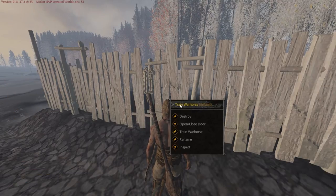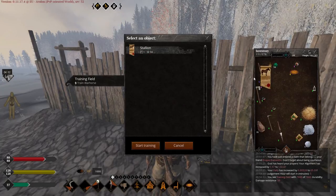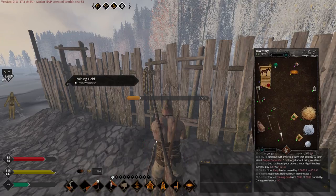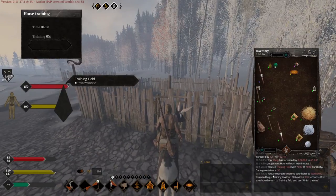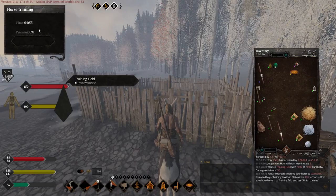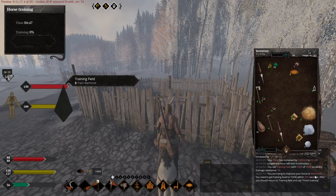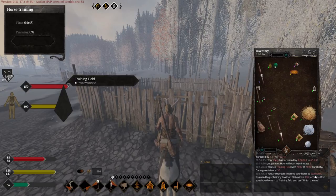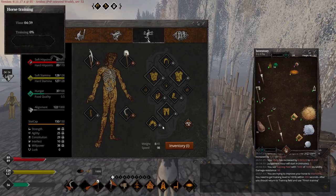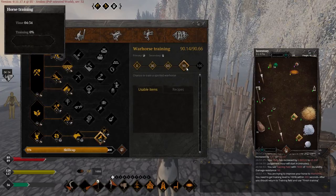You right-click on the training field and choose Train War Horse. I suggest you do this instead of summoning your horse from inventory and then starting training, because it's faster — it takes like two seconds. You need to finish training in under five minutes. It's random — sometimes you get to train a War Horse, sometimes a Spirited Horse. But if you don't have a high-quality horse and you don't have level 90 War Horse Training, you won't be able to train Spirited at all.